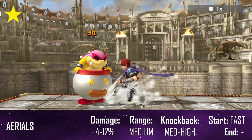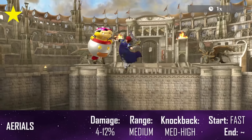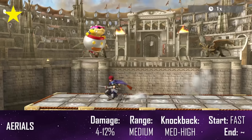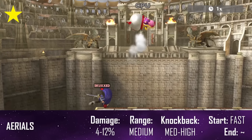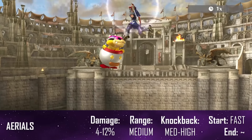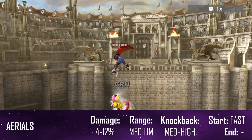Roy's aerials complement his aerial mobility perfectly — all sporting good speed, range, combat potential and kill power. These will be your primary tools for racking up damage. The exception being down air: while it is a much more reliable spike compared to Melee, it's still very slow and should only be used when you see an opening.